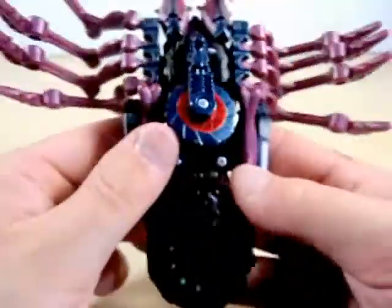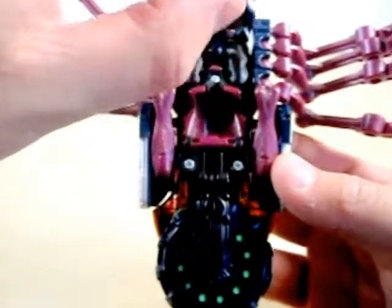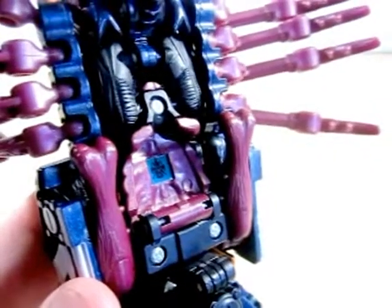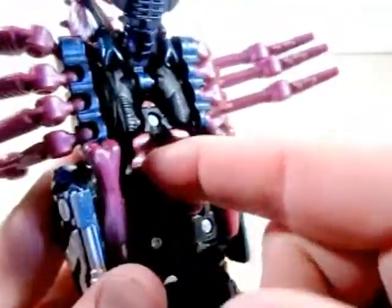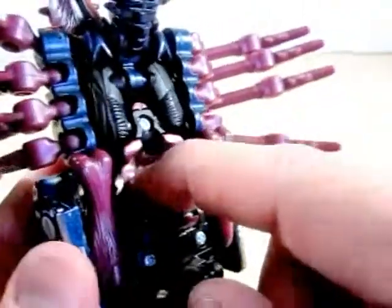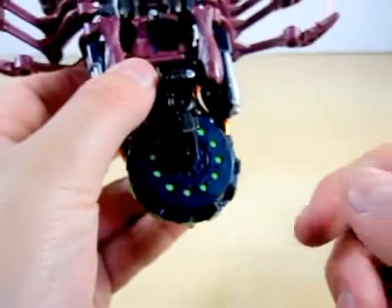Now on the bottom, I want to take a look. This is the wheel here for the vehicle mode. I want to show you guys his Predacon symbol here. When I was a kid, you were always required to rub where the symbol is, and when you do that you would change the color here, which is pretty neat. And this is the wheel for the vehicle mode also.